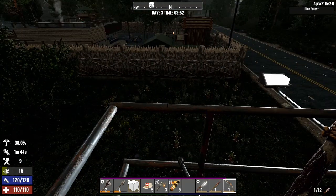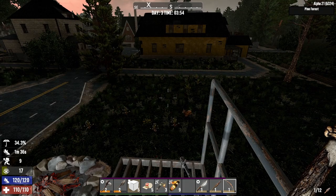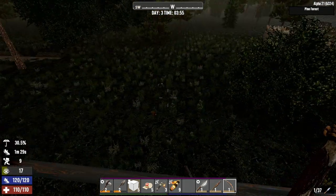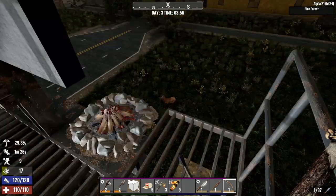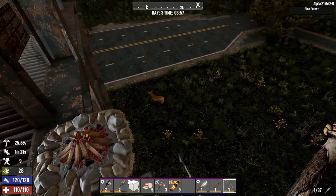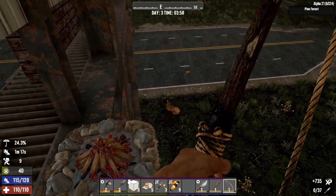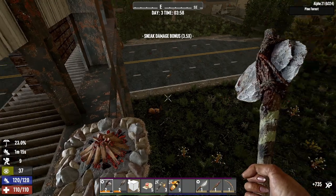Howdy y'all, I'm TJ with Bear Gaming. Welcome back to 7 Days to Die, the Drifter. Day 3 - got a little tasty morsel walking up on us today. We'll harvest this deer, we'll break down camp, and we'll hit a couple of buildings before Trader Hugh opens. We got a few things to knock out. I want to make the forge. I kind of want to get all of Trader Hugh's Tier 1 quests out of the way. Let's get started.